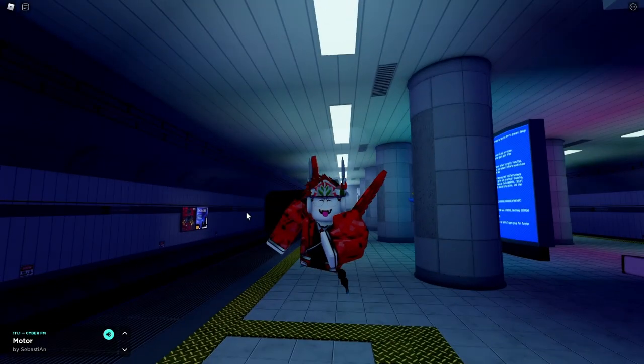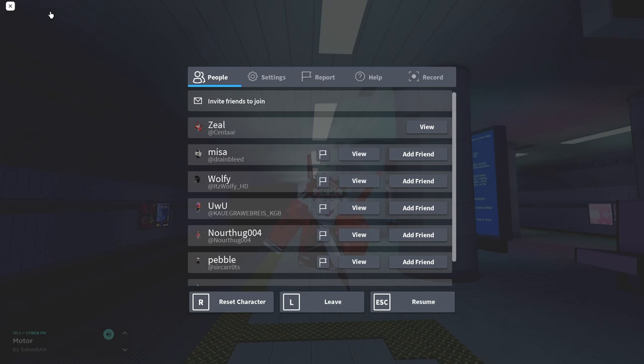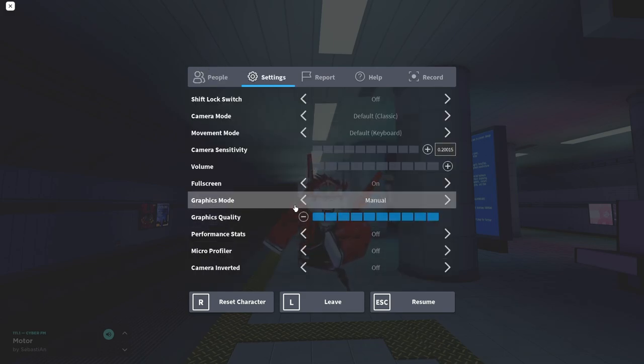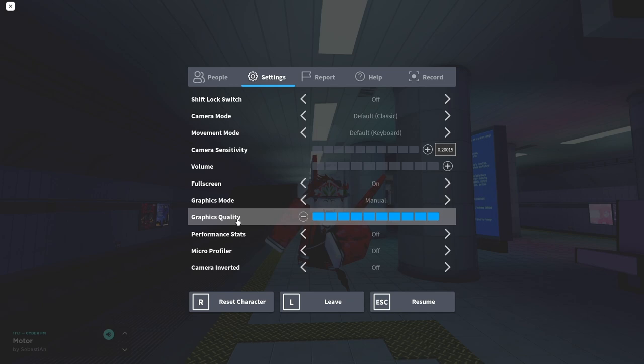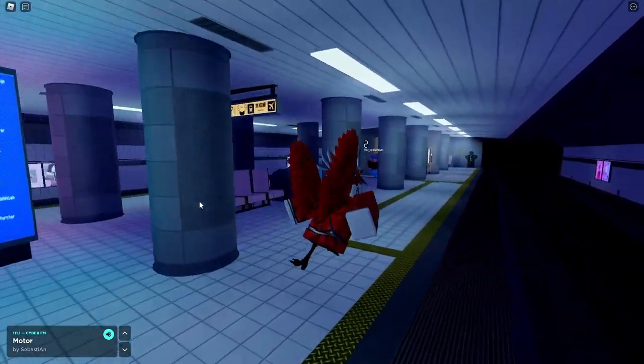First of all, in order to increase our performance, we can change a few game settings for Roblox. So go to your settings, and over here you'll see graphics quality. Make sure that your graphics mode is on manual instead of automatic, and then set the graphics quality to the lowest setting. That was basically the only in-game setting that you can change in order to increase your performance.